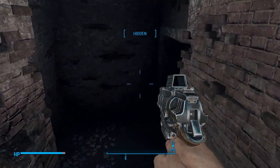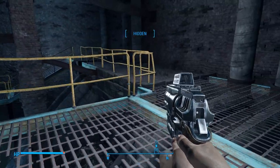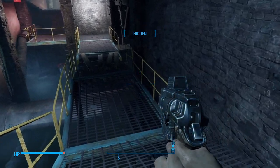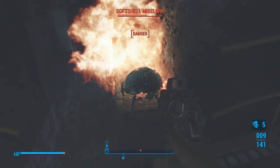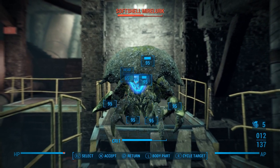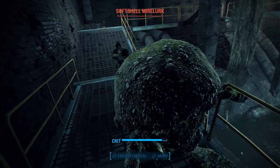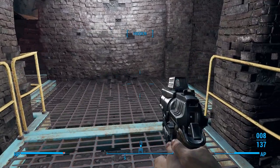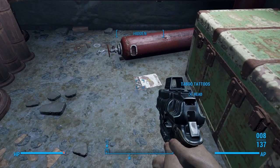We want to be careful. We have a Mirelurk in here — this is our first Mirelurk, which looks vastly different compared to Fallout 3. I don't mind the change, I just don't know why they changed the look of Mirelurks so vastly. Let's try to get a face shot here. There we go. Perfect. Also, if you press circle when you're in VATS and it's doing the slow-mo and you're like, the kill animation is taking too long, just press circle and it'll cancel it out. Let's pick up Taboo Tattoos. Hell yeah.